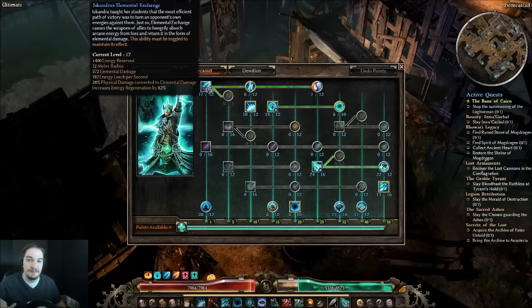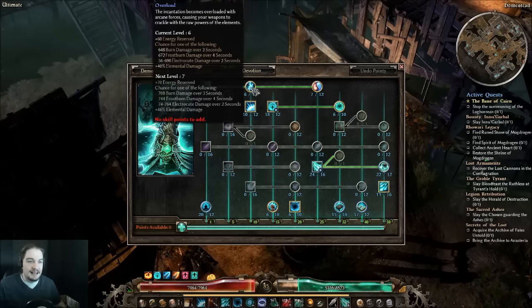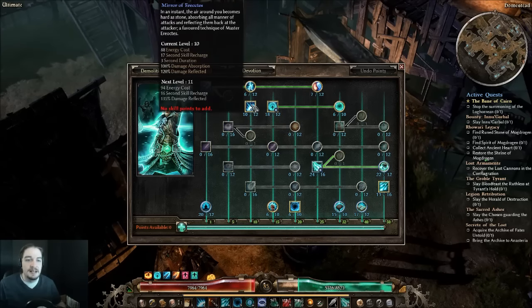Scoundrel's Elemental Exchange jumps up to 17 with gear, providing 82 energy regen — a lot and definitely a necessity. Elemental Balance is at 7, Overload at 6, Mirror of Erecotys jumps up to 10. I could maybe take two points out of Mirror and put them elsewhere, but 10 feels really fast on its cooldown, plus our equipment keeps the cooldown fast as well.